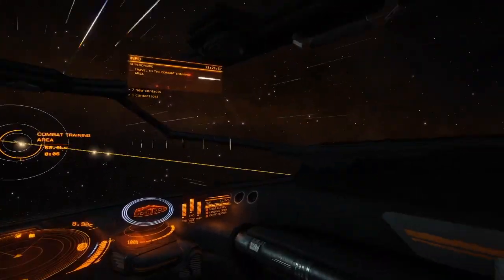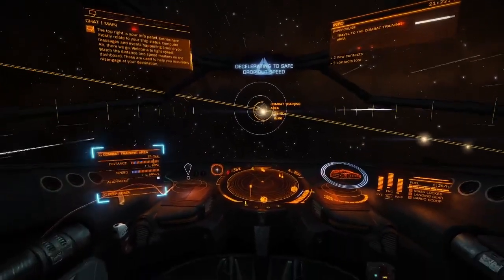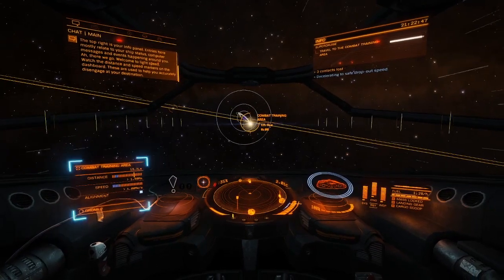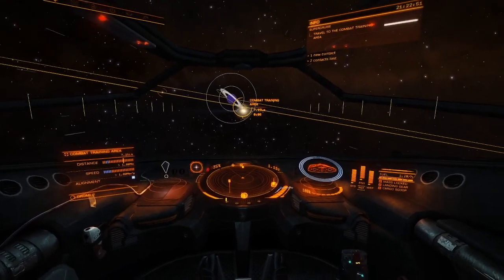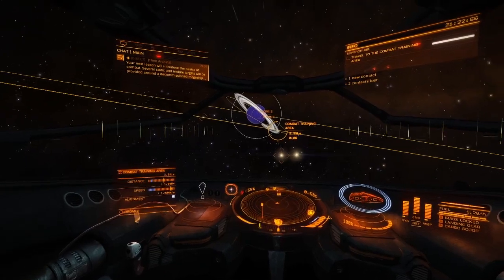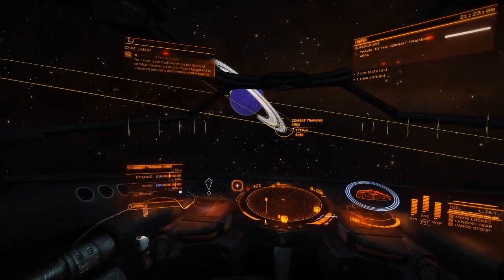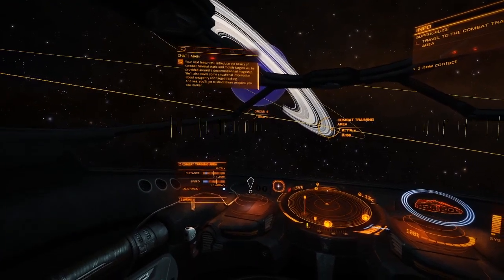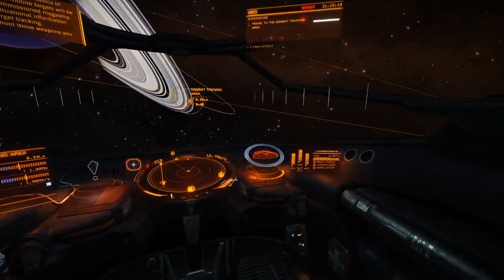I am under full automated control at the moment. 'Watch the distance and speed markers on the dashboard — these are used to help you accurately disengage at your destination.' That's the combat training area. 'The enemy person will introduce the basics of combat. Several static and mobile targets will be provided around the decommissioned megaship. We also cover some situational information about weaponry and target tracking, and yes — you'll get to shoot those weapons you saw earlier.' Sounds good.